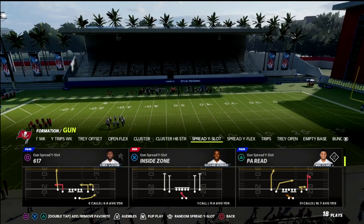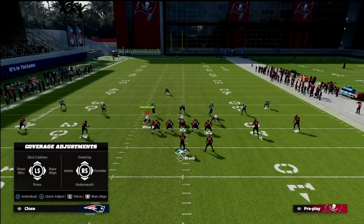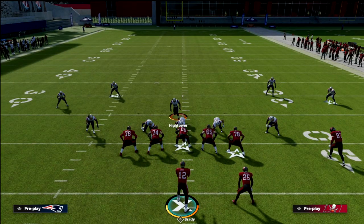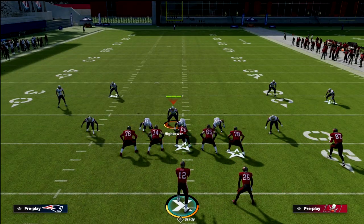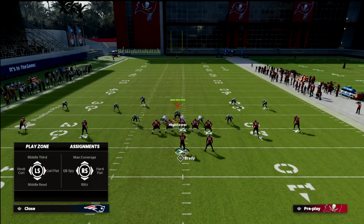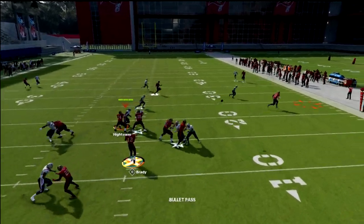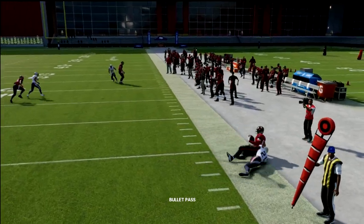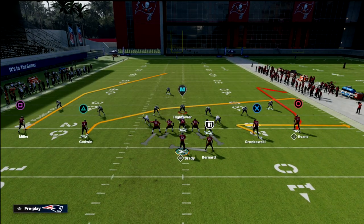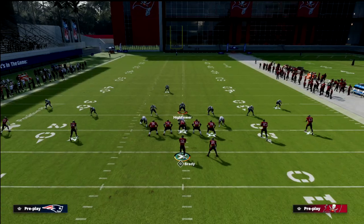The play we're talking about today is the PA Read. The reason I like this play is because if I go to this meta blitzing concept out of 3-3-5 wide, if I snap this ball, I'm going to be able to pick up the pressure and get rid of the football. That's the number one reason why I like this — I can block pretty much every meta blitz in the game.